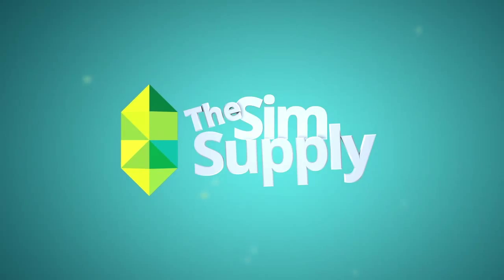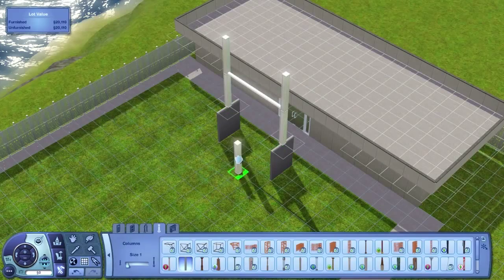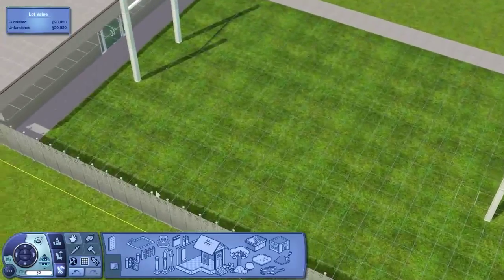Hey guys, James here today, and welcome back to another episode of Let's Create a World. We're obviously back in the school, finishing off this little yard that we were working on before — the rugby field, I believe it was, that we were talking about.